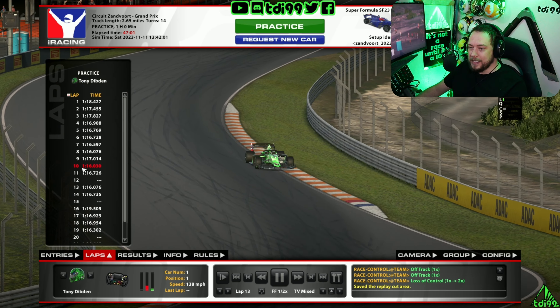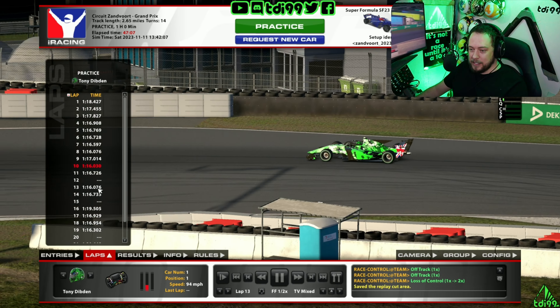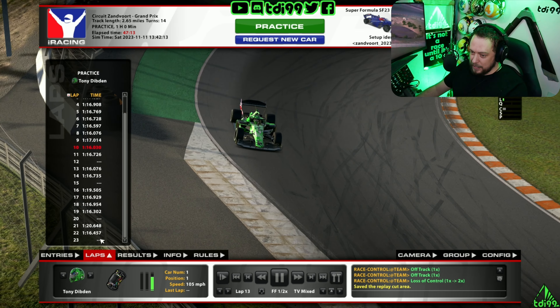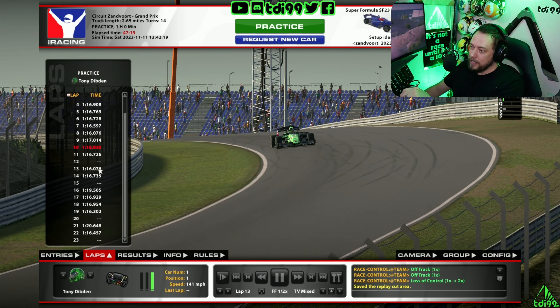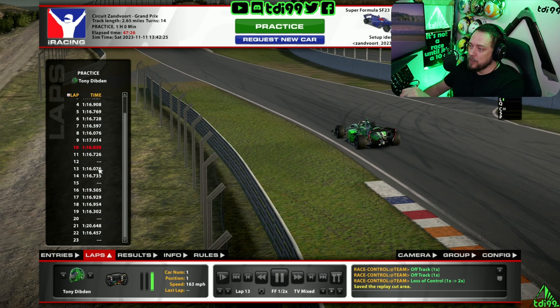The lap I'm going to show you — we did our first in-lap at lap 10, did a 1:16 flat, then pitted for fuel because we ran out. Then we went out and did a 1:16.0 on our very first timed lap, then a 1:16.7, then fell off the track again. After that we did a few 1:16.3s and 1:16.4s. I'm going to show you lap 13 because it's a very neat lap, particularly coming out of turn three — the banked hairpin — where you can gain a lot of time.